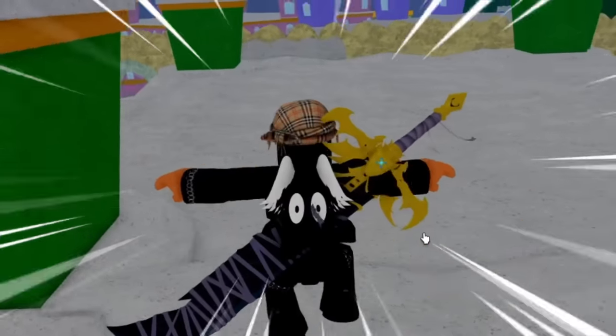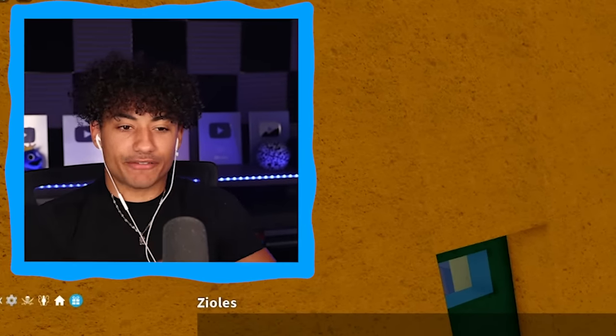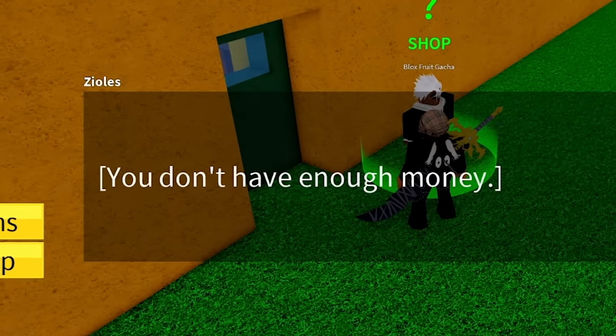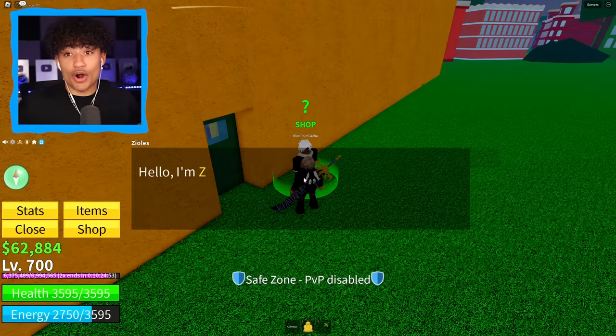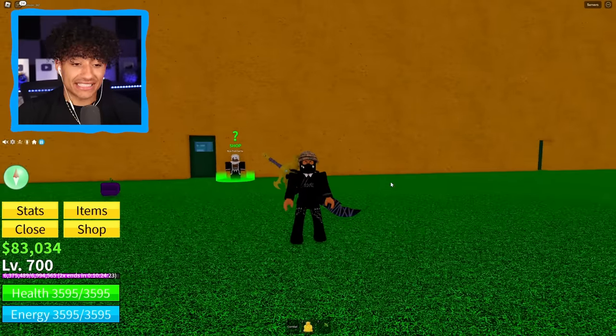We're going to head to Mansion and roll for a fruit to see if we can get something good. Come on, let's buy a fruit. You don't have enough money? I'm going to buy some money — he has the Robux. Don't worry, I will give him the Robux back. We just got a Chop Fruit — we are definitely gonna drop that. It's time to rate this account. Last account got a 3 out of 10. This account is a lot better. We are in the second sea, we have Perm Fruits, so I'm going to give this account an 8 out of 10 — the highest rating so far.